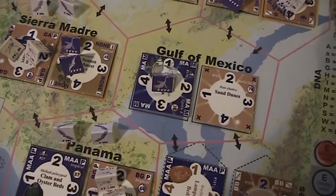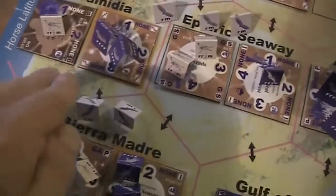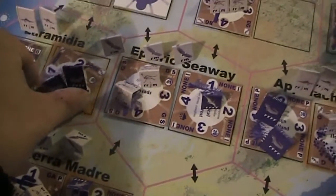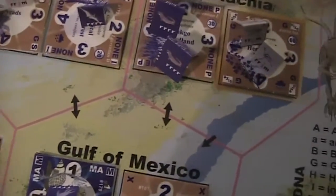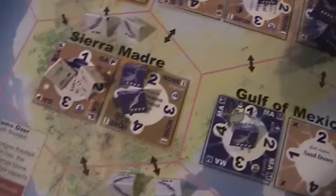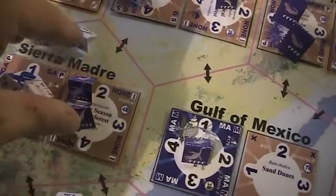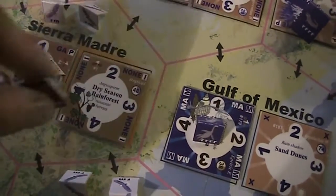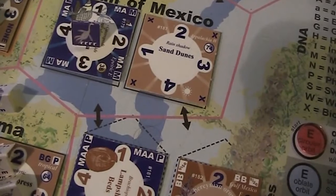Okay. Terrestrial biomes in their preferred latitudes grow. Now we're looking for this symbol here. That's not the case here. Here we have again the sun, so basically this goes simply back again. And here we have the tropical biomes now. Here it is written tropical, but we don't have the symbol — I'm not sure what that means. I'm going to leave it. Strange.